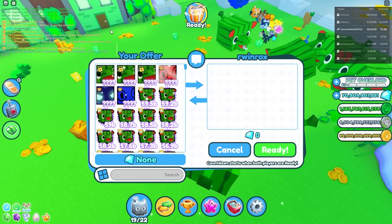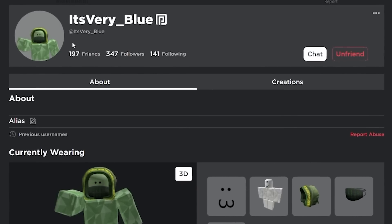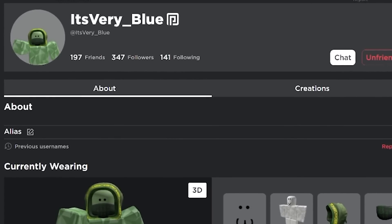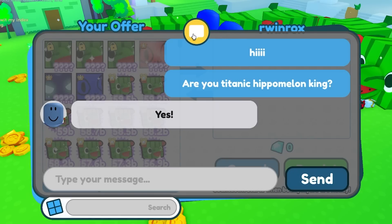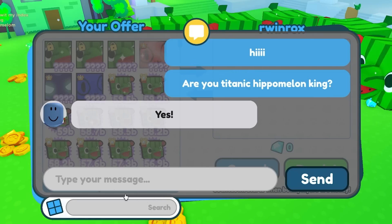I'm surprised we got all these titanic hippo melons but none of them are rainbow or shiny. I do know the owner of the first ever and only rainbow titanic hippo melon, but sadly he's offline. I have him added but couldn't get him in the server. He has a rainbow and we would have had like eight or nine if this other guy redeems it.